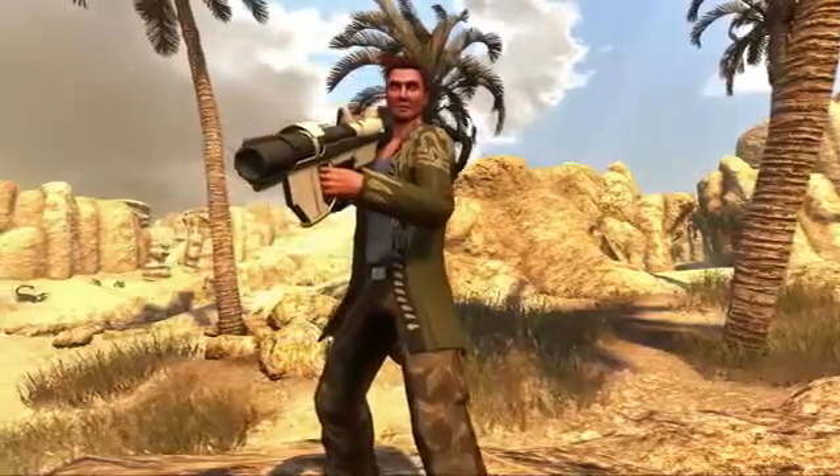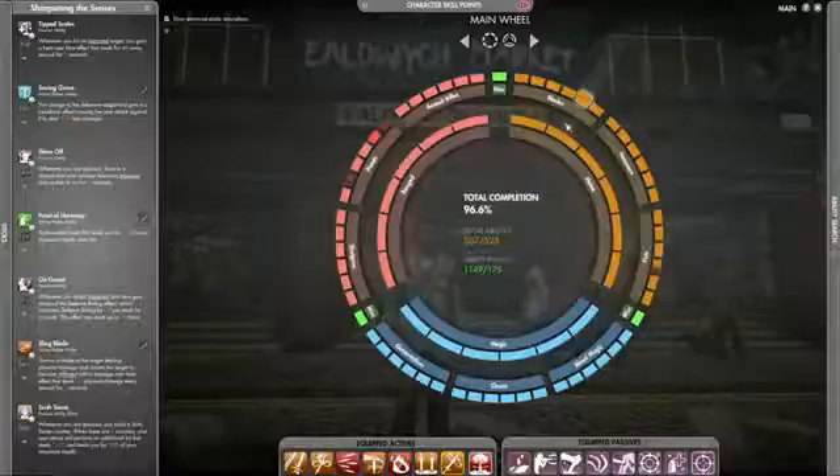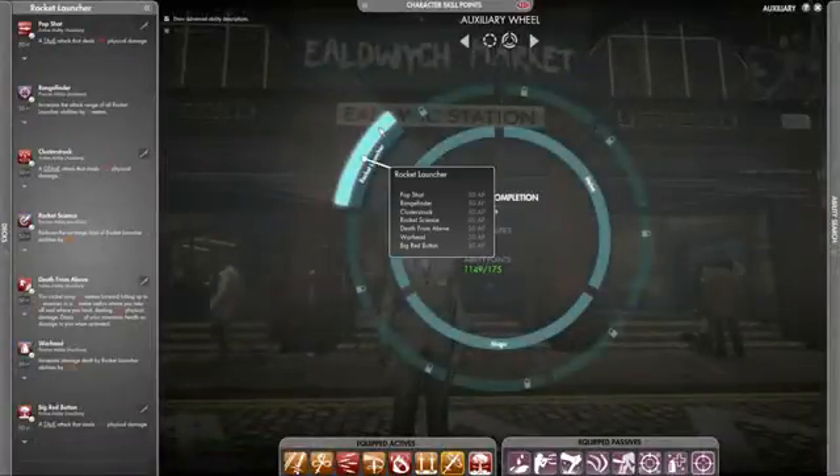One of the most exciting aspects of the new update is the introduction of the first Auxiliary Weapon, featuring 7 brand new abilities wrapped in a brand new Auxiliary Ability Wheel.